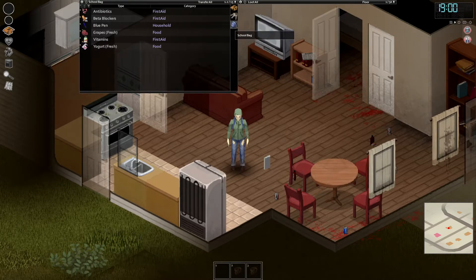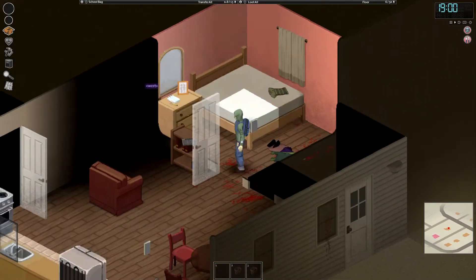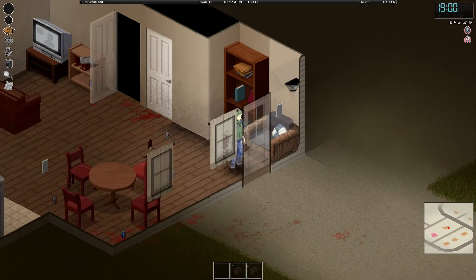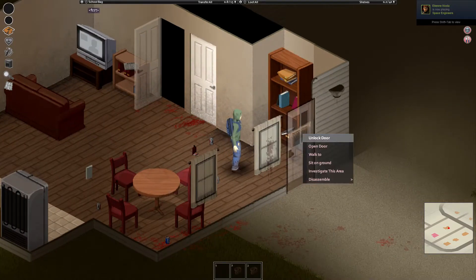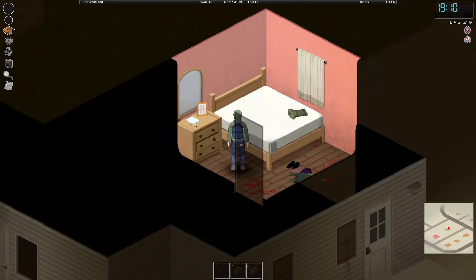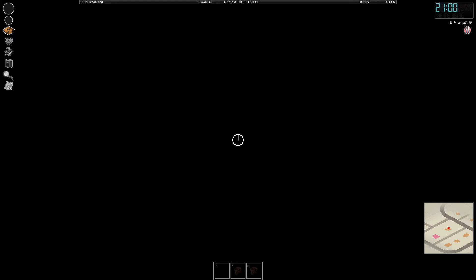What does she have in her school bag? I think she's got some yogurt — let's eat the yogurt. She is sleepy too. We do have the curtains drawn in here. See if I can lock this door. I don't have any curtains I can put over the door, so I'll close the door and just go to sleep and hopefully a zombie doesn't break in and kill me while I'm sleeping.